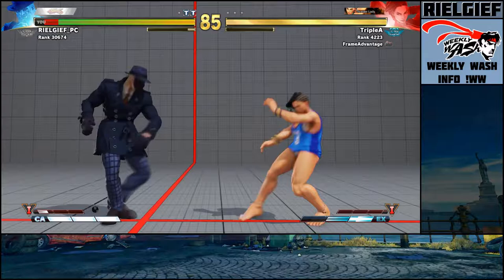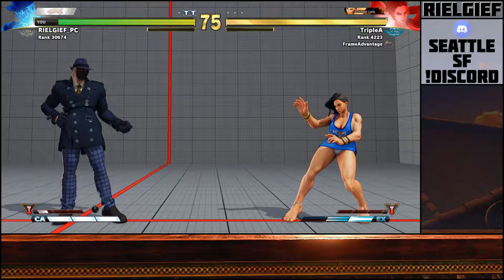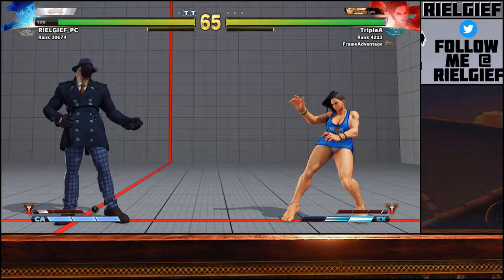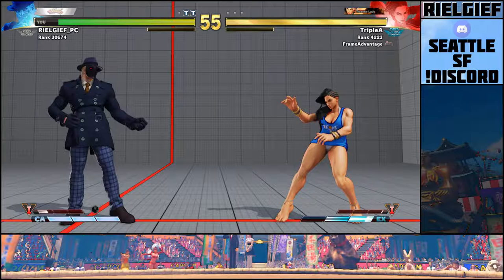Three things in neutral — she's going to jump, she's going to dash, or she's going to hit a button. Besides jumping, which is just dependent on the reads you have, her buttons aren't great so she's going to be losing most of the time. So her actually good option is the dash, and the reason this is good is not only because she has good hit confirms but also because she has this pseudo pressure if she gets a dash in.